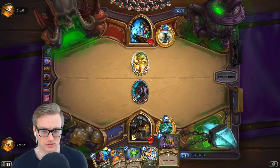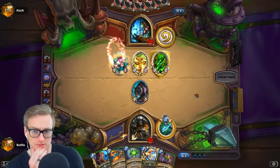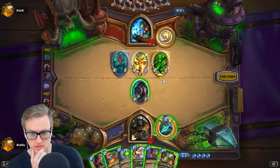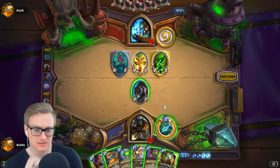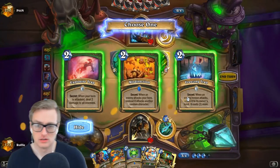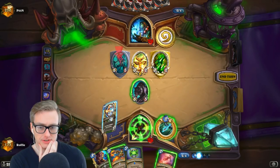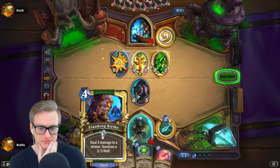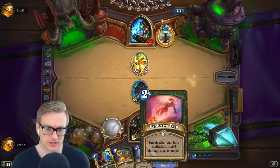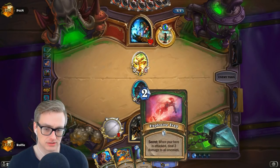I can use this to fish for Freezing if he just plays a big man here. I can deal with that. I don't think I want to freeze that - I'm gonna kill it. Maybe I should have set up the Freezing for the next big man he plays, but I'm probably just going Spellstone for three next turn. That's just fine. I don't need full value off of this, I just need good value. And then my turn six is like Explosive Flanking.